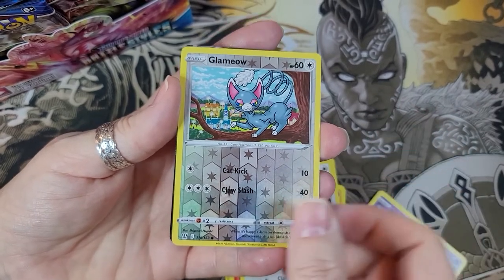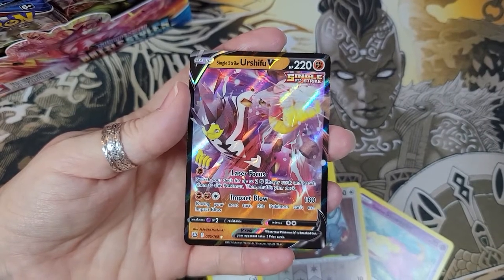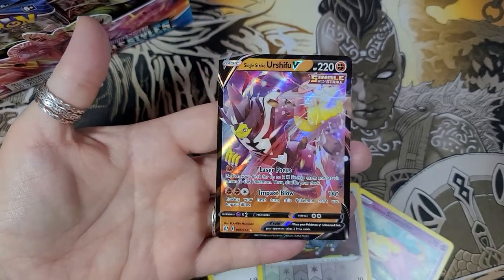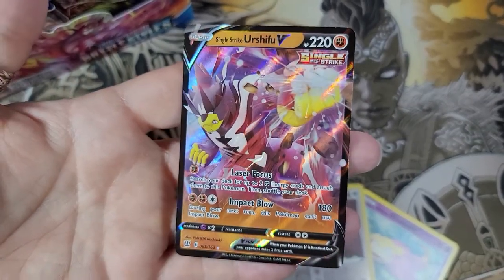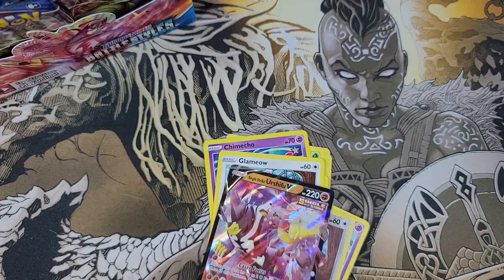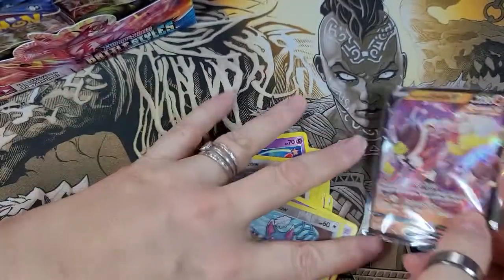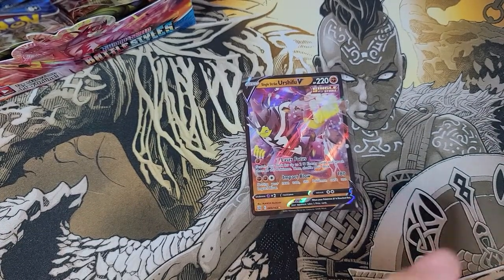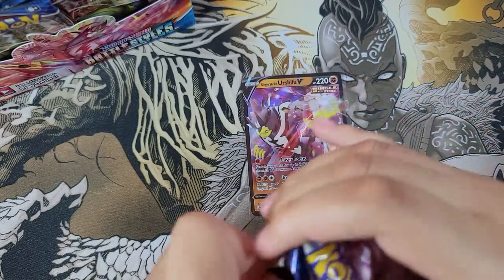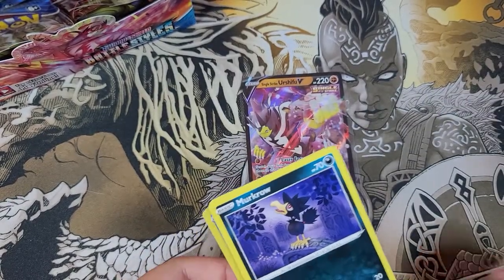Here we go — ticky ticky tick — and here's the bottom. Single Strike Urshifu V! It's not a bad card — it's a Single Strike Urshifu V! I got that card, I'm winning already. First pull of this challenge, I'm gonna sleeve that up right there and I'm gonna try to see if there's any blackness.